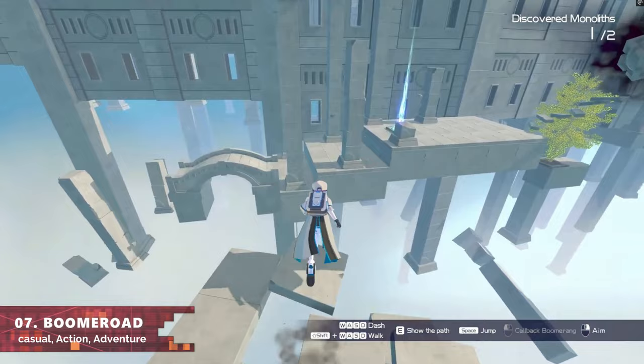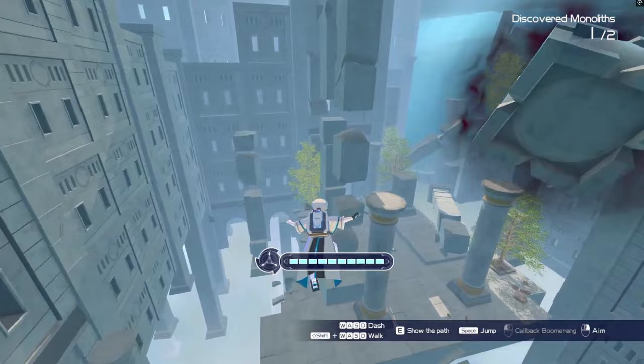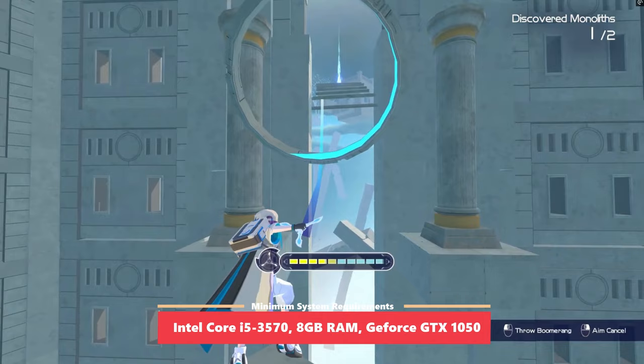Next is Boomerang, a brand new free-to-play action adventure game that just released on Steam a couple of days ago, and it is extremely fun. The concept is simple — you throw a boomerang, create a trail, and slide alongside it. The game is set in ancient ruins floating in the sky, and the only way to navigate is via your boomerang trail. You collect artifacts hidden in these ruins. The gameplay loop is fun, requiring skillful boomerang use to find the most efficient routes.